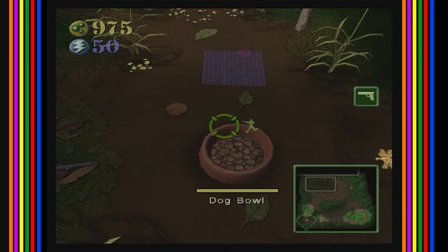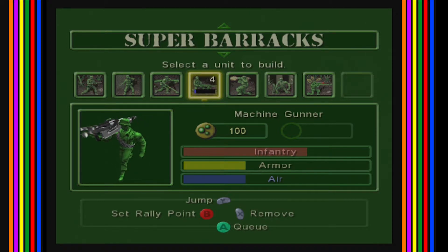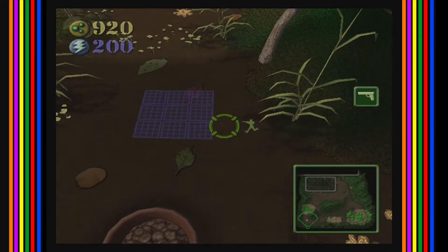And now we wait. We'll wait for the rest of that stuff to build. Let's make a couple of machine gunners and have them meet up with the main force. We got a couple of helicopters now — this is gonna go well.